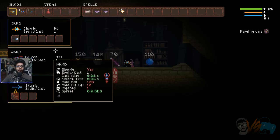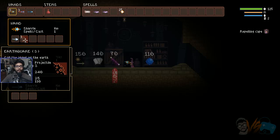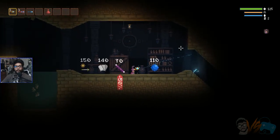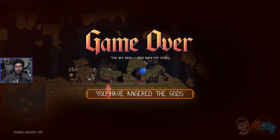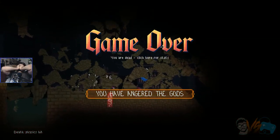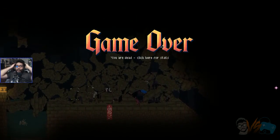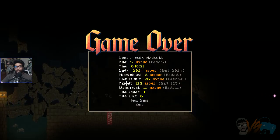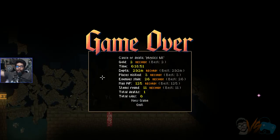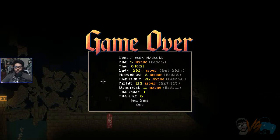Let's put it on my third wand. So it'll shoot the first one. You can destroy the shop! Whoa! Stats — goal 2, record. I guess that's what we end up with. Depth record, places visited.